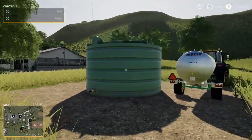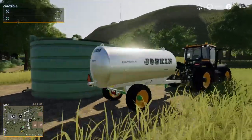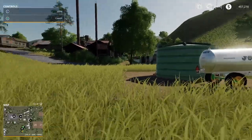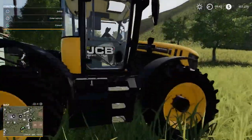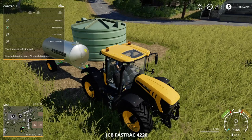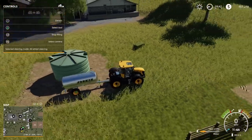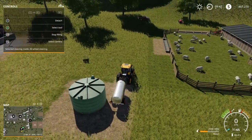To remedy that, we've got a water tanker. I've just placed this water storage — it costs $5,000 and it's in Placeables, Miscellaneous. You can place it anywhere on your own land if you're not next to a water source. Drive up to it with a water tanker and press L3 to start filling, and you've got your water in there.